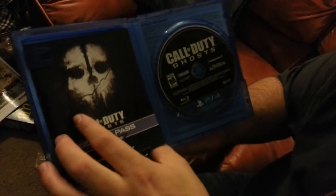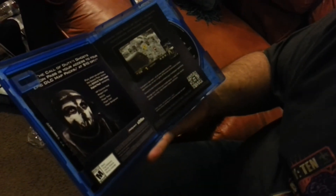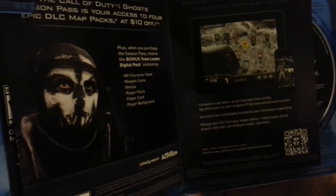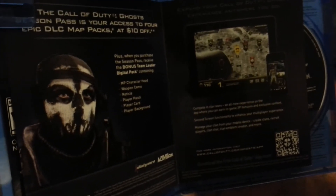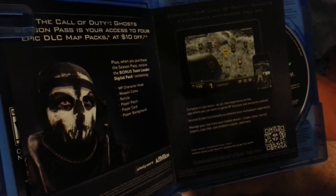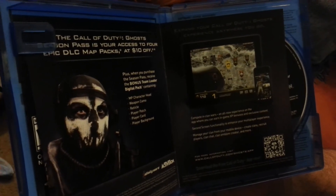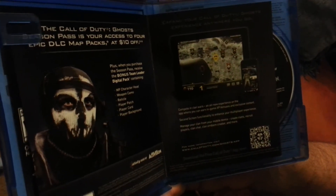The season pass includes four DLC packs and you save ten dollars by buying it as a season pass. You also see this little QR code — you scan it and you'll be able to download the Call of Duty Ghosts app and use it as second screen functionality to enhance the multiplayer. I've seen this in action and to tell you the truth it has nothing compared to the Battlefield 4 companion app. The Battlefield 4 companion app is really amazing — you can choose the games you're playing and so on and so forth.